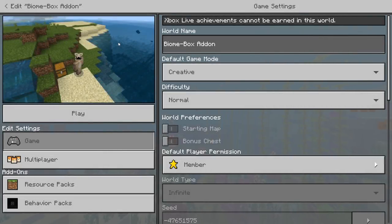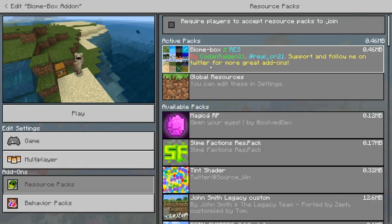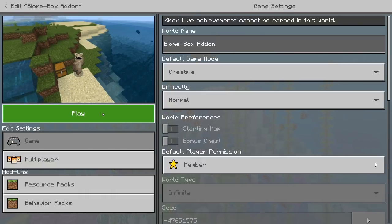Hey guys, it's Daryl's Probs here and welcome to this little add-on showcase video. Today I've got an amazing add-on to show you guys. Now I've never seen an add-on like this before and I think it's pretty cool, that's why I'm showcasing it. So it's called the Biome Box add-on. It comes with a resource pack and a behavior pack.